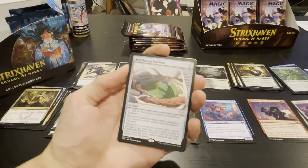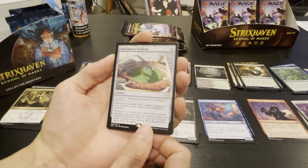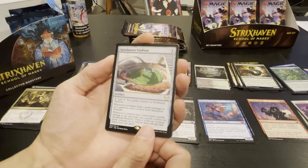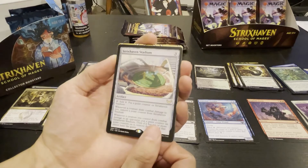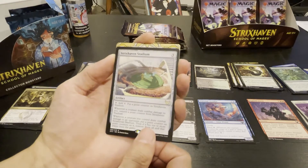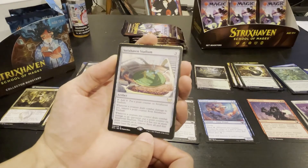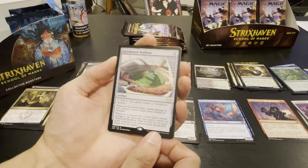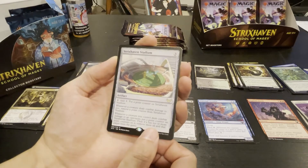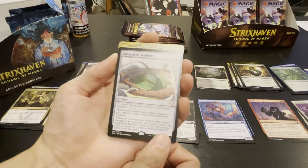It's a fun set to draft — it reminds me of when Convoke or Invoke came out. My favorite in draft was Extort — that was a really fun mechanic. Magecraft is a fun mechanic, it's working well. That card — that's what my one blocks is for. If you're talking about Quidditch: you add a point counter on Strixhaven Stadium whenever a creature deals combat damage.